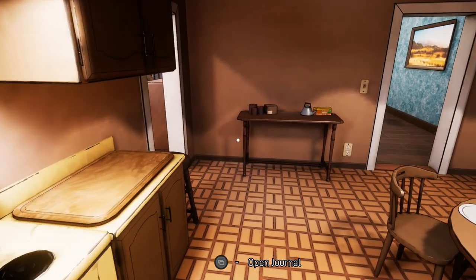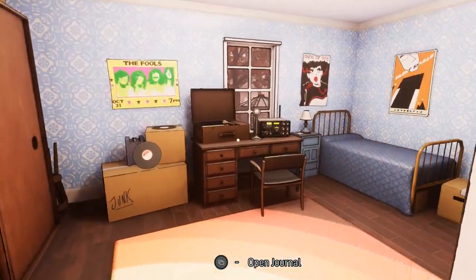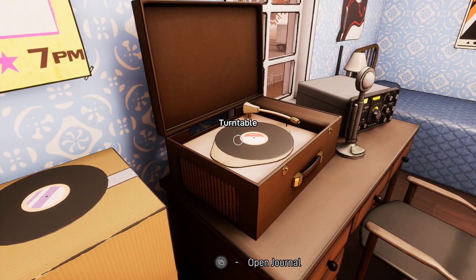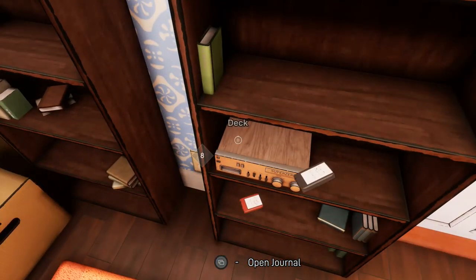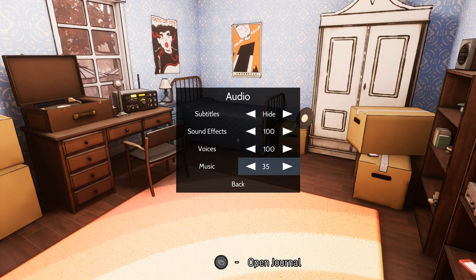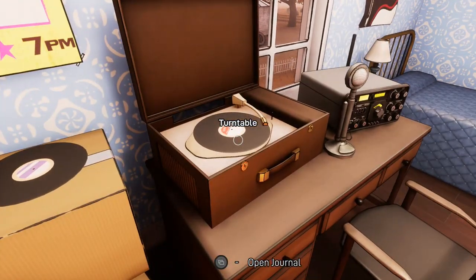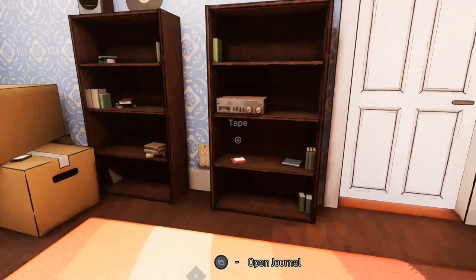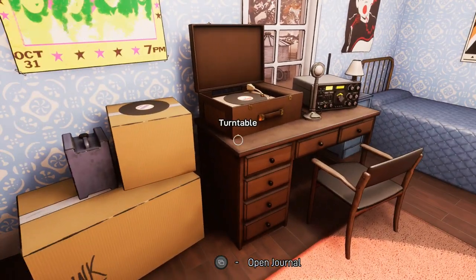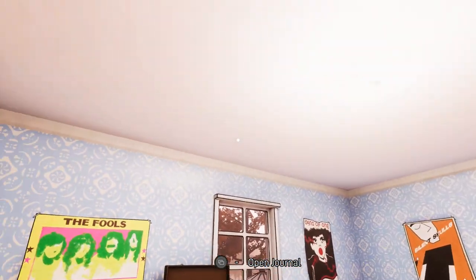Next up we're going to get four achievements related to listening to tapes and records. Make your way upstairs, enter the first door on the right side, and immediately upon entering head straight and pick up the record on the box and place that into the record player. Then pick up the tape on top of the tape deck on the shelf and place that into the deck. There are a total of four records and four tapes that we have to listen to all the way through — you can't cut them short. It's going to take about five minutes, but we're going to get four achievements for it. Wait for the deck to spit the tape out and for the record to stop spinning.